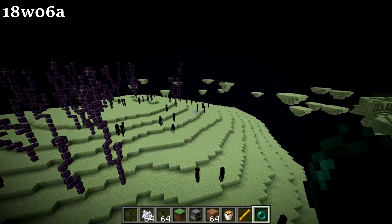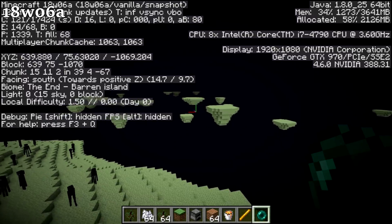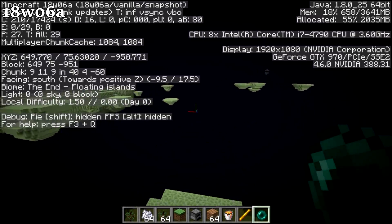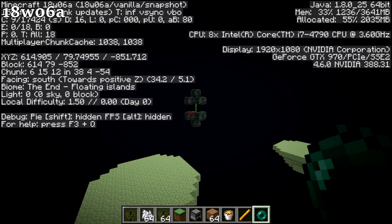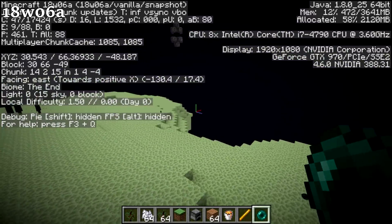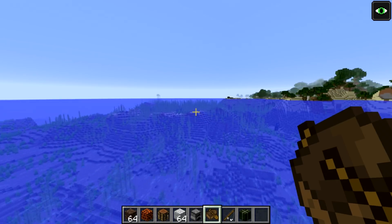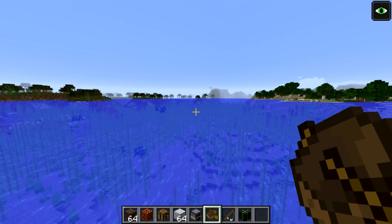There are new biomes in the End. Instead of just 'the End,' you now have the End Medium Island, End Barren Island, End High Island, and End Floating Island biome - the main island is just called 'the End.' They've broken the End up into different biomes, which implies they are planning other things for these biomes. I'm very excited to see the Update Aquatic content and what else is in store in the near future.